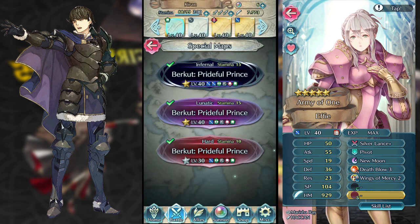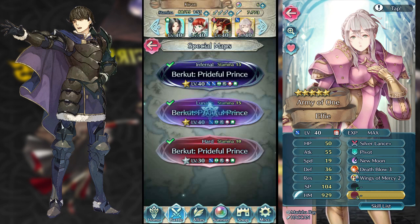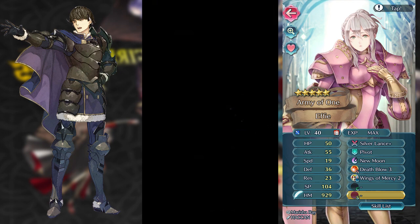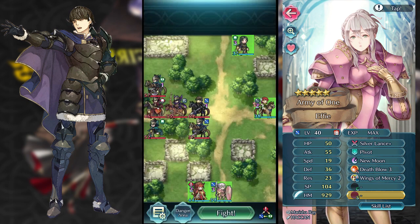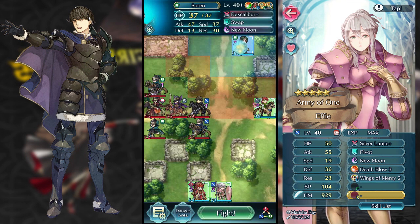Now let's get into Lunatic. I'm going to defeat it in more or less the same style. I don't know why my game is lagging like this, but it's what you get when you have a cheap phone. So for Inferno, it's more or less the same way to defeat it — there's nothing too different. There is the extra cavalier, but he's not really going to make too much of a difference. I'm going to start it off the exact same way.